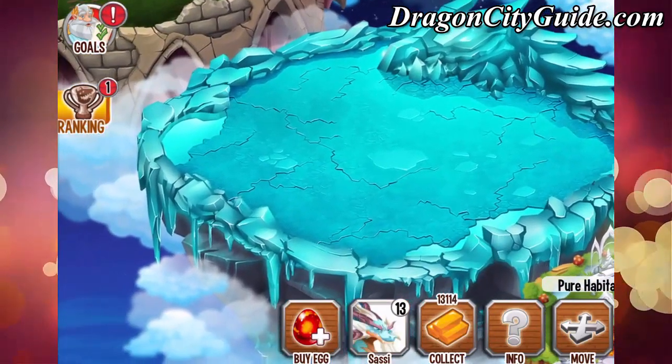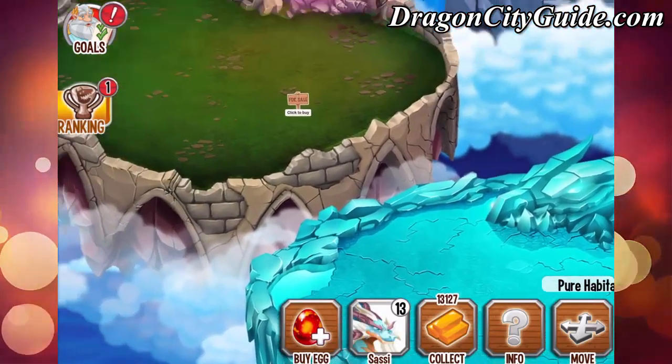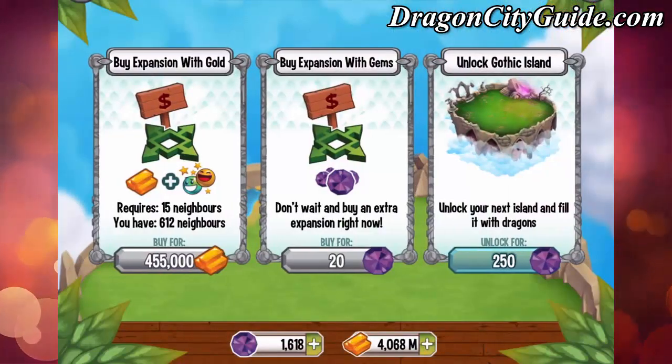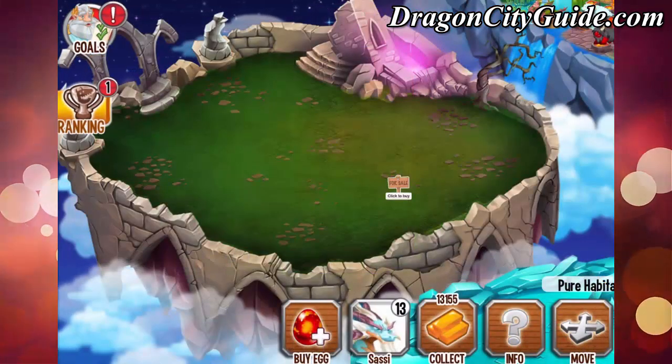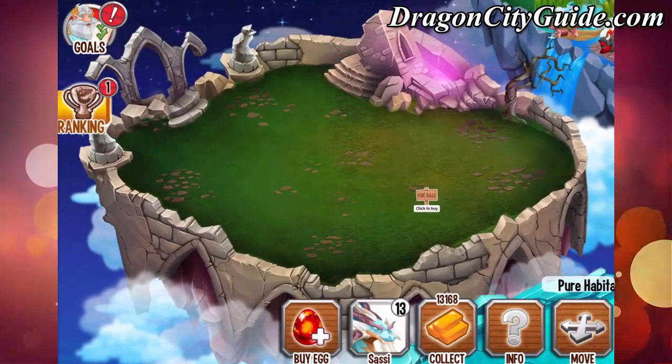I think I'm going to place ice habitats right here, and then we will unlock the gothic island and place some war habitats right there. Until next episode, guys, have an awesome day and have fun in Dragon City.